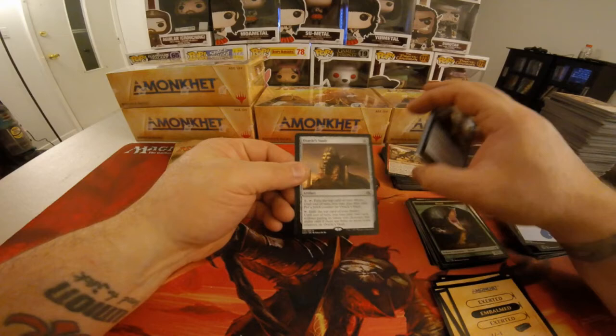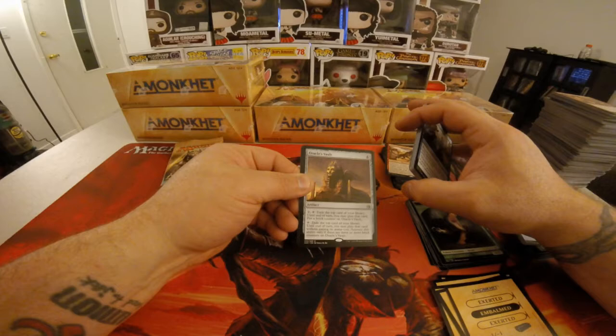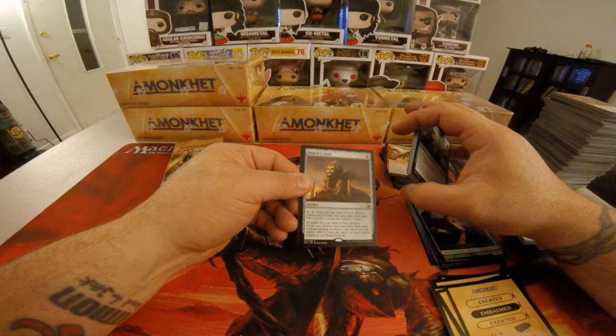Oracle's Vault — four colorless. Pay two colorless and tap: exile the top card of your library until end of turn, you may play that card, put a brick counter on Oracle's Vault. Tap: exile the top card of your library until end of turn, you may play that card without paying its mana cost. Activate this ability only if there are three or more brick counters on Oracle's Vault.